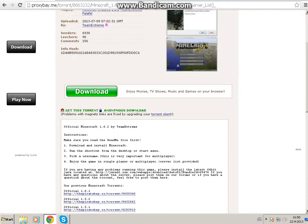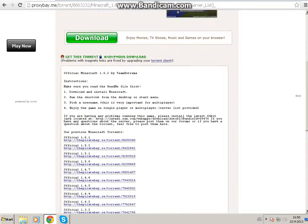You don't have to read everything — just click 'Get this torrent' and it will download via BitTorrent or uTorrent, whichever you use. During installation, pick a username — it's very important for multiplayer.